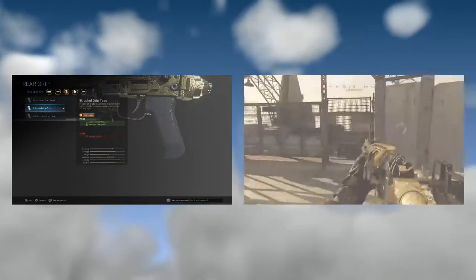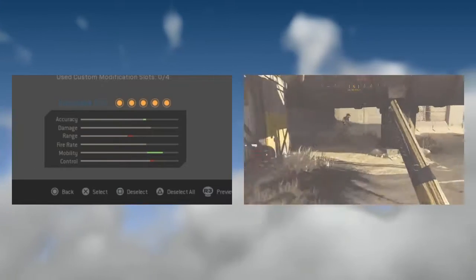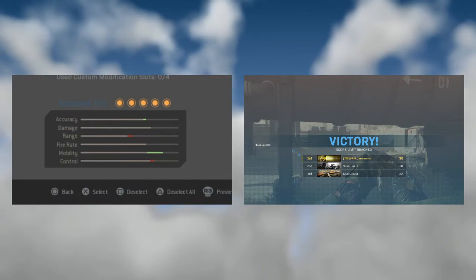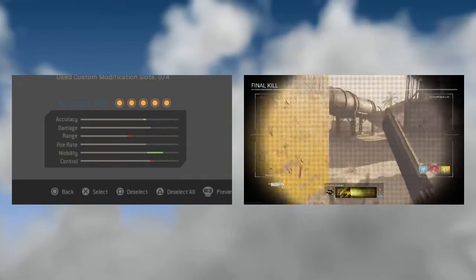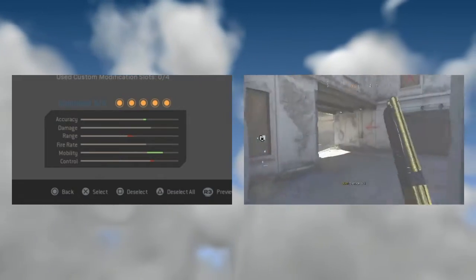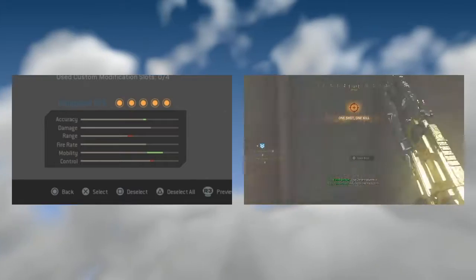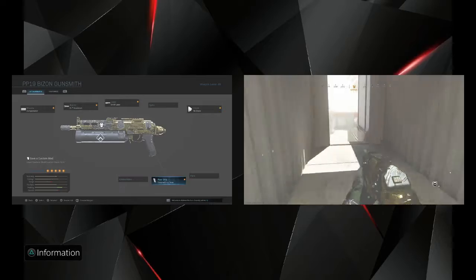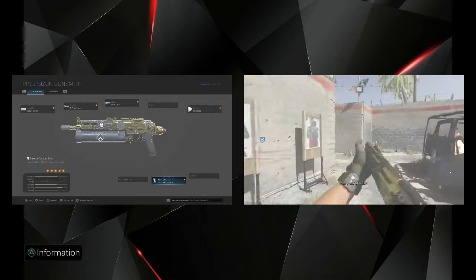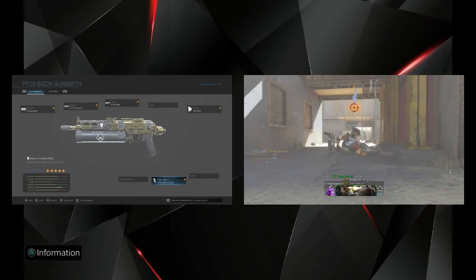You have three attachments with aim-down-sight speed and sprint-to-fire — you're going to be aiming down the sight and shooting before your enemy can even get a shot off, though aim stability does go down. Looking at the stats in the bottom left: accuracy is pretty good, damage is decent, range goes down quite a bit but it is an SMG so you'll live with it, and mobility is going to skyrocket. This is probably the best SMG to run around with. The 64-round mag is basically an LMG-SMG hybrid — you can kill maybe 10 to 15 enemies before you have to reload.